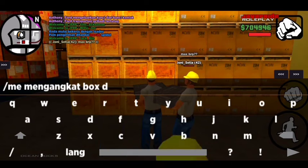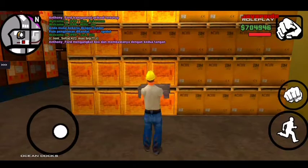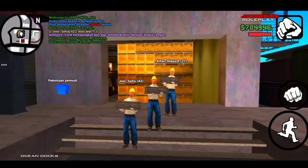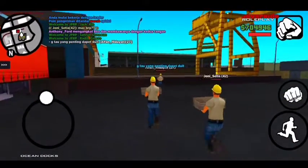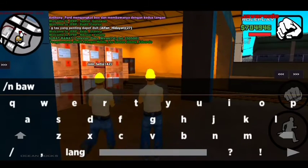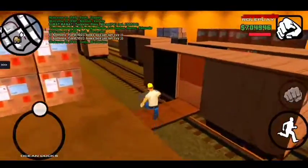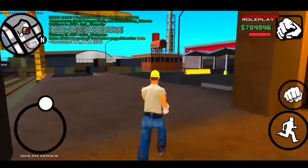Ini gue RP-in dulu: mengangkat box, membawa dengan kedua tangan. RP-nya kayak gitu setau gue. Kita harus jalan santai aja, gak boleh lari gitu. Itu lari cuy, kita peringatin dulu. Bawa box jangan lari! Oke kita udah ngumpulin satu box, satu piece. Kayaknya gue bakalan kumpulin 5 sampai 10 box.